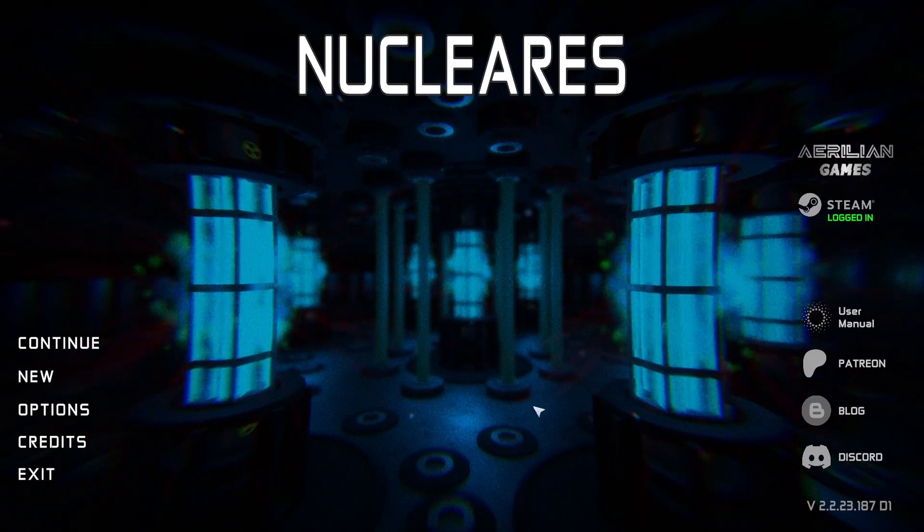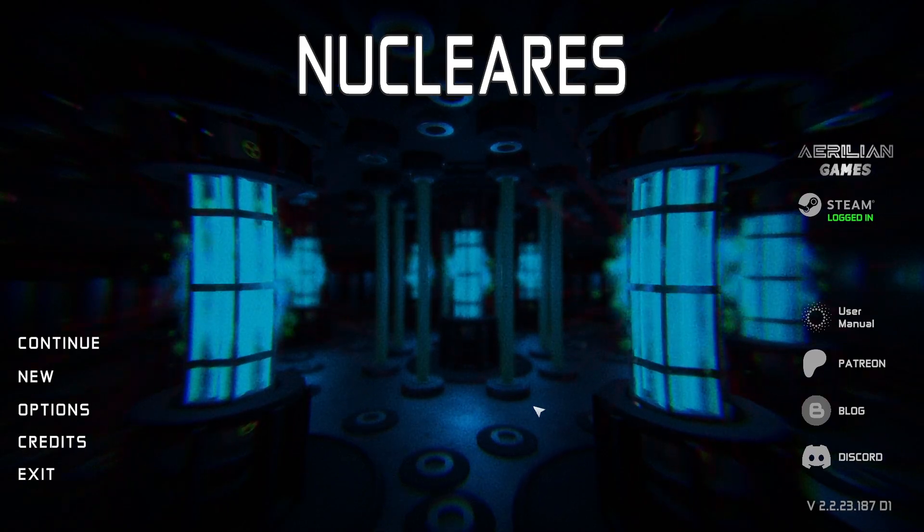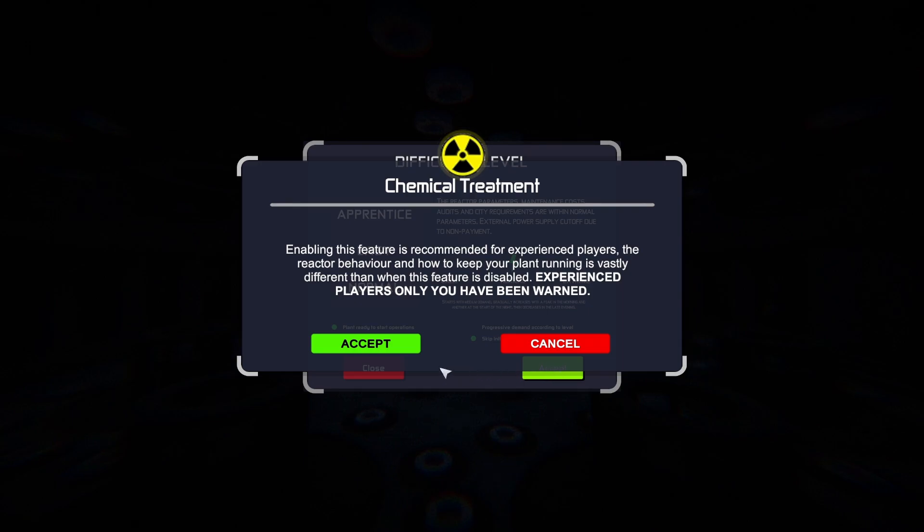Hello, visionaries. I am Leonidas. This is Nucleares — welcome back. We're playing version 2.0, patch 1.8.7. Today we're going to go hard with chemicals. We're going to see what it looks like to run a reactor, start up a reactor with 5,000 parts per million (PPM) of boric acid — boron — in the system.